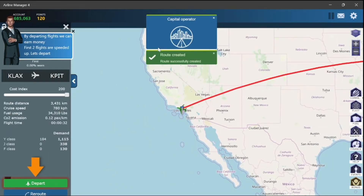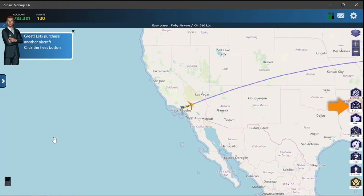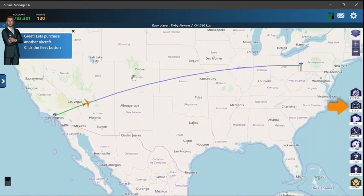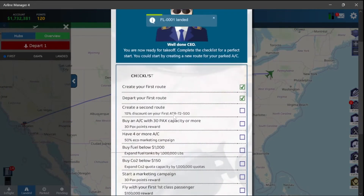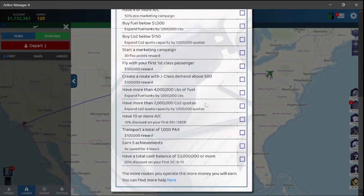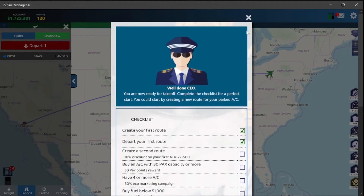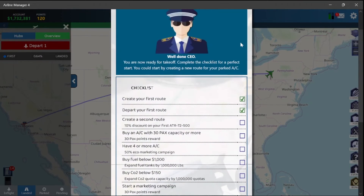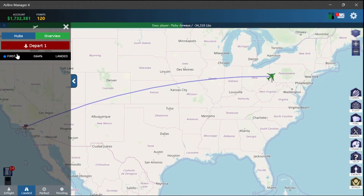So the first two flights are set up. They're giving us some points — points can be used to buy things. You earn money by selling tickets; that's basically how airlines make money. When you depart you can see it going fast. The checklist allows you to get more points, and points let you do perks like join alliances or do your IPO. The IPO is coming and it's a very important feature that allows us to grow our airline much better.